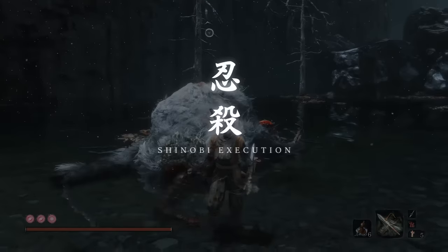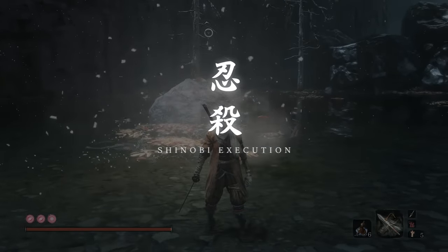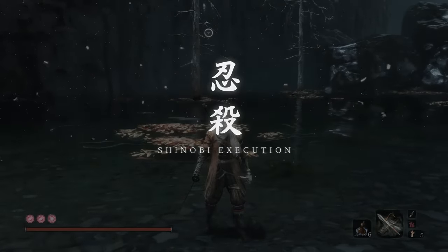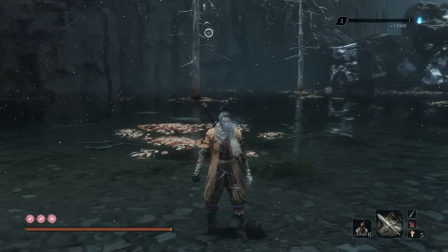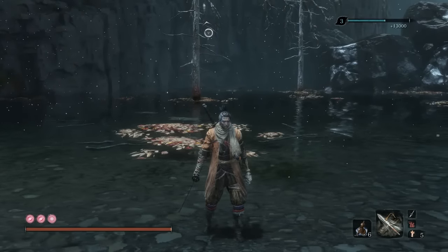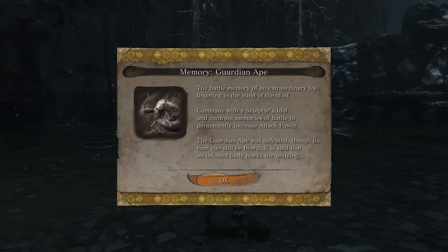And with that, you defeated the Guardian Ape. Hopefully you guys follow these tips and join the Get Good Club yourself. Up next, we're going to be tackling the Double Ape, and then from there moving on to the Corrupted Monk and some of the later bosses. Thanks for coming by, hope you guys enjoyed it, and we'll catch you next time.